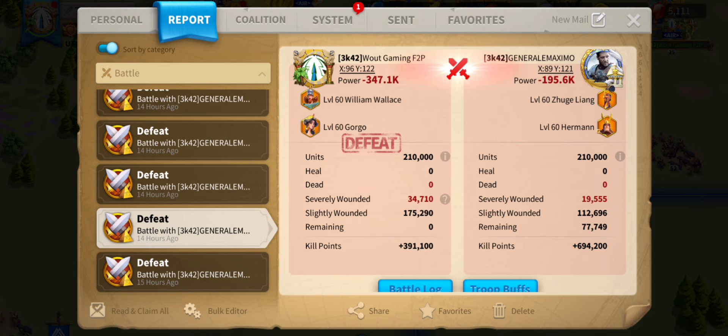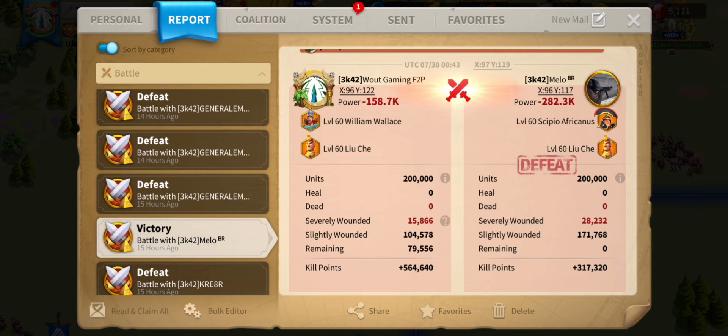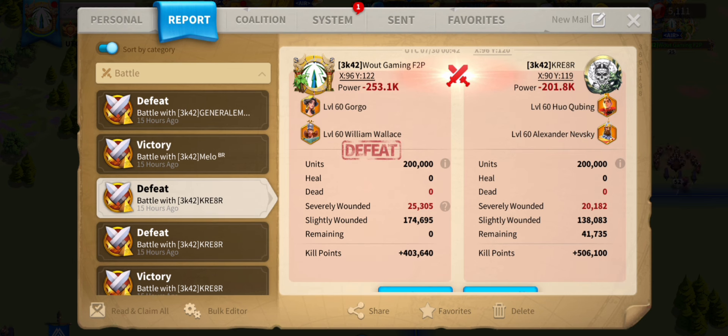Spoiler alert: William Wallace with Liu Che is the best. We tried some other combinations like William with Alexander, with Scipio, and some other interesting combos. With Liu Che, it almost beat Zhuge Liang with Herman. Keep in mind the 5% from wedge formation does make a little bit of a difference, and the party who gets the first active skill first pretty much wins always. Scipio Liu gets absolutely obliterated by William Liu, and that's not a good sign for new infantry players who only have Scipio Liu — they need to bench Scipio because they can only max one commander.